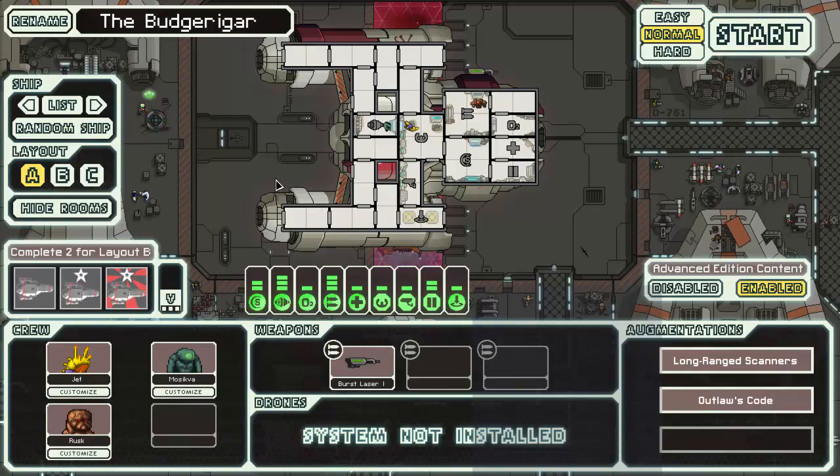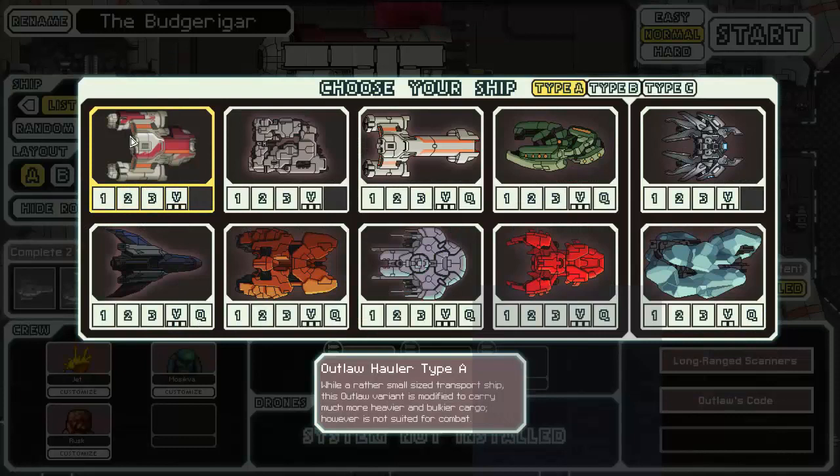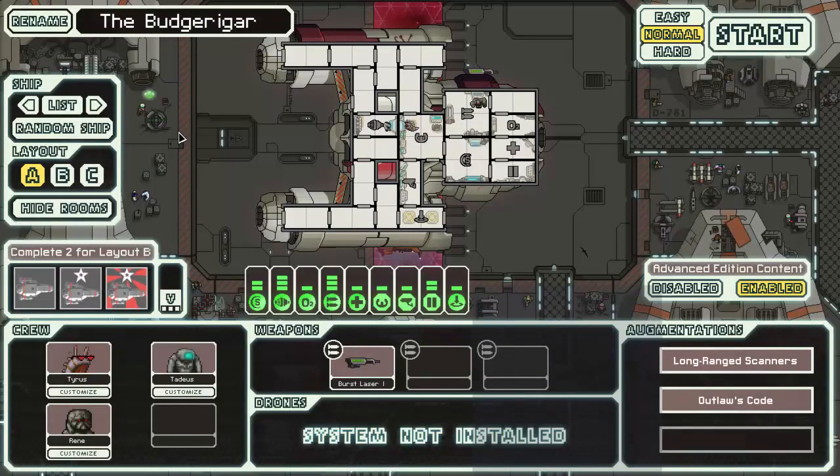So what do we know about this thing? Let's have a look. While a rather small size transport ship, this Outlaw variant is modified to carry much heavier and bulkier cargo — however it is not suited for combat. I did read a bit about this on the forum post, mainly to see if there's something important. There's also purchasable artillery, so that's gonna be interesting enough. Let's just get going and we'll see.